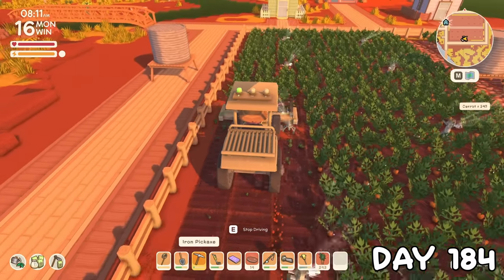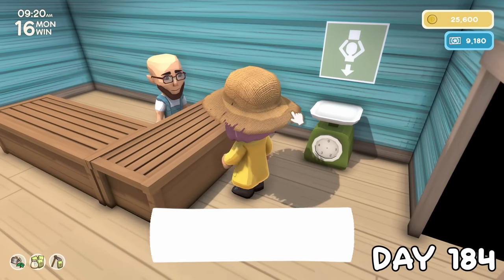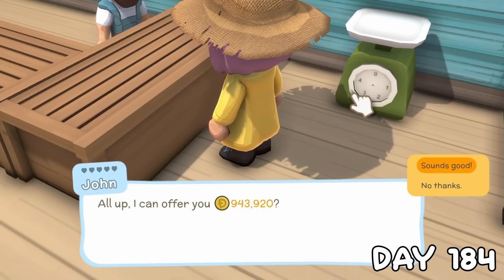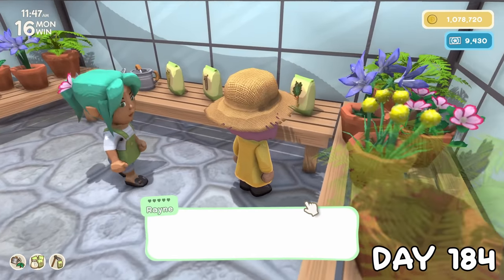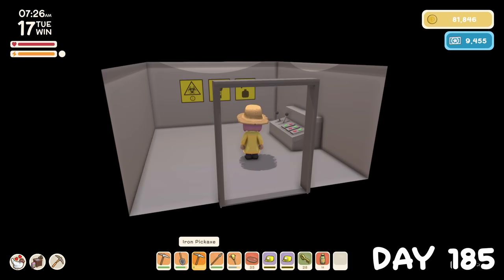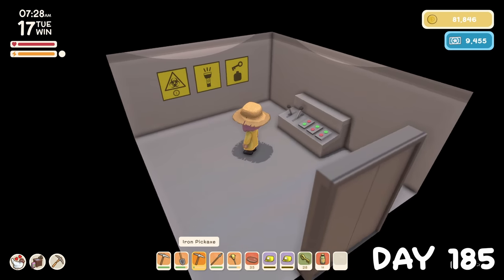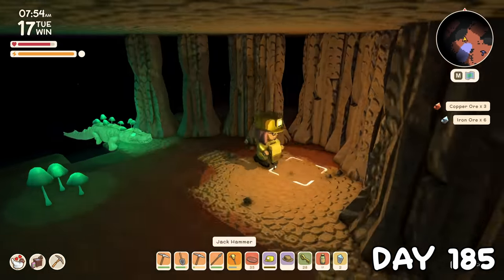On day 184, the giant field of carrots was ready. This harvest of 1,728 carrots sold for a whopping 944,000 dinks. I popped over to Rain's when she opened, and she was selling carrot seeds again, so of course this is what I opted to replant the giant field with. On day 185, I wanted to check the mines for updates, and now we have a bit of info displayed in the elevator. I was down here for iron and also quartz, because that's now down here too.